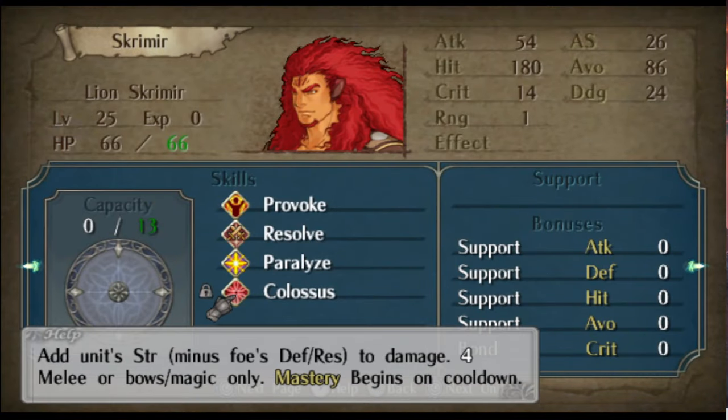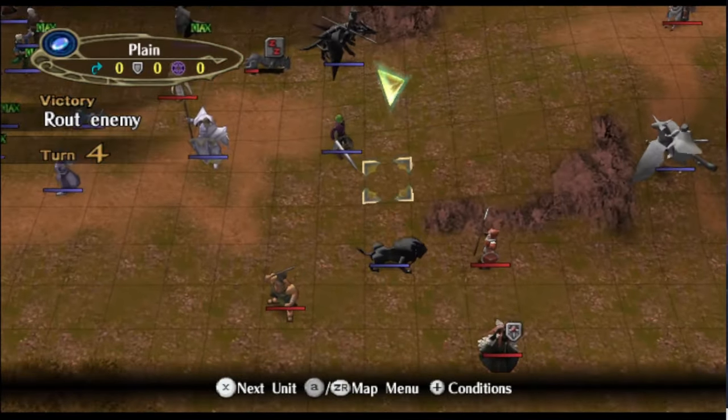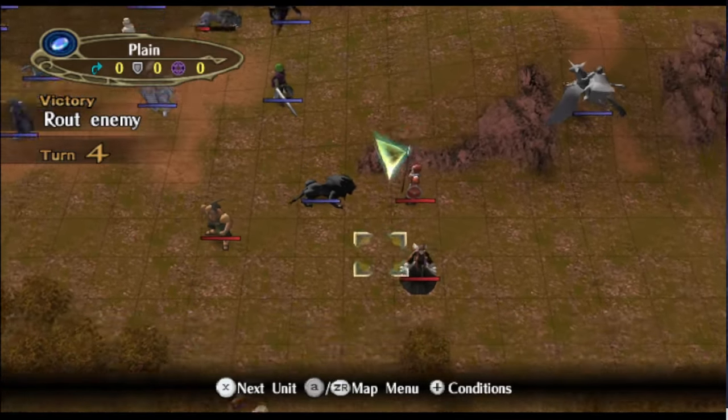To quickly go into Colossus: everybody thinks Colossus is just more damage by multiplying strength times three — you see this on Serenus Forest as well — but apparently it has bonus effects, just like Deadeye has the bonus effect of putting a unit to sleep and stunning a unit. On top of multiplying strength times three, it also applies unit strength minus foe's defense or resistance (depending on if you use a magical weapon) and adds that to damage. In vanilla Radiant, Colossus adds damage and as a bonus effect also adds damage. I've removed the damage multiplication and now we just have that bonus effect for some extra chip.